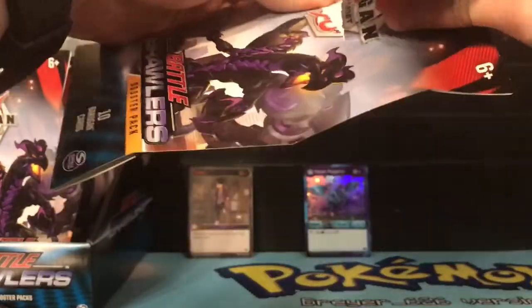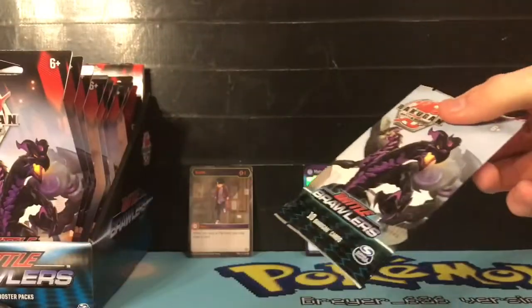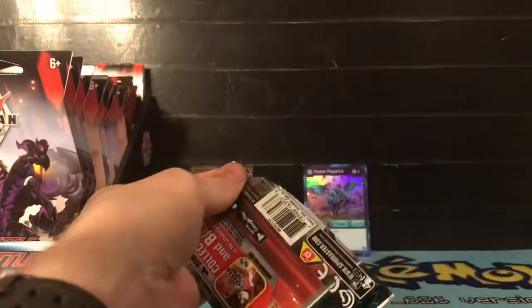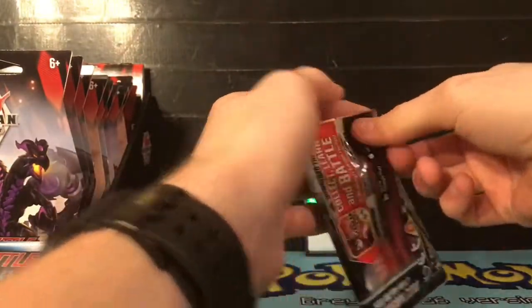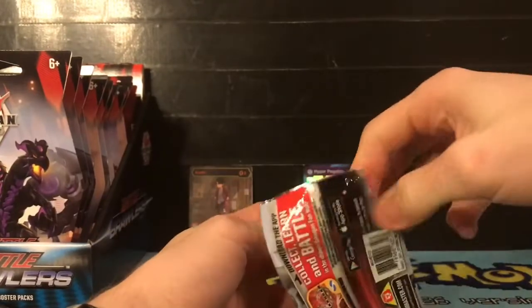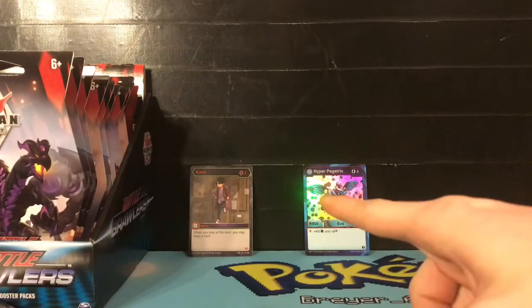Let's put up our next one which is our Nilius pack. Current doesn't seem like a bad card for two energies - for a darkest that's not bad at all. Of course you can see that glare right there, sorry about that - it'll be covered up here just in a second.